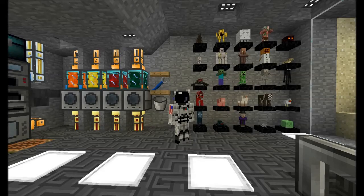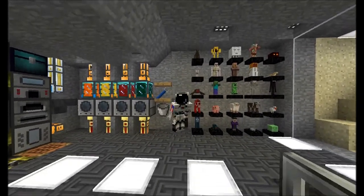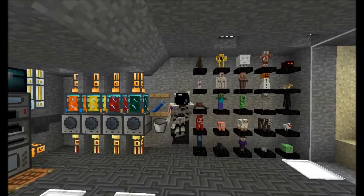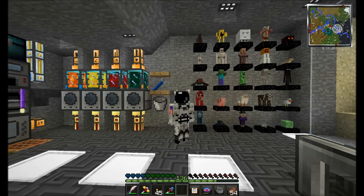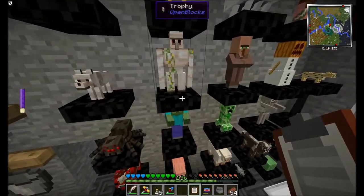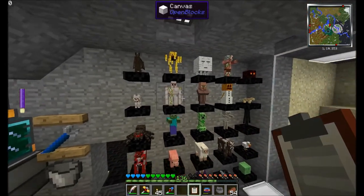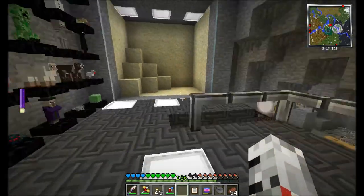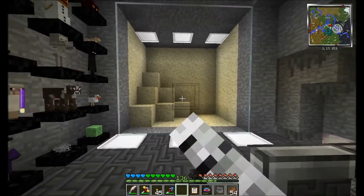Ladies and gentlemen, welcome back to another episode of Space Nerd Plays, Attack of the B Team! What you see here beside me is a complete collection of every trophy — we got every trophy in the game! The last one we got was the Iron Golem. I made an Iron Golem Farm, just copied Doc M77's Iron Golem Farm tutorial. It was pretty easy because I could fly. We moved the trophies over here, and this is something we're going to work on today.